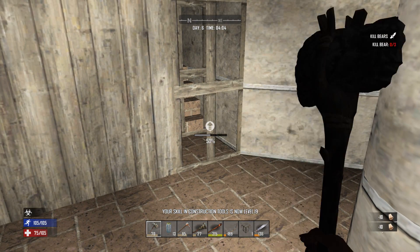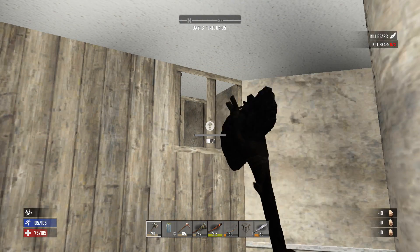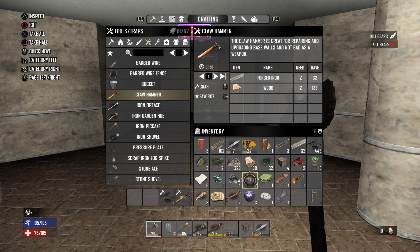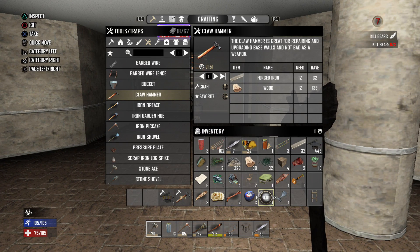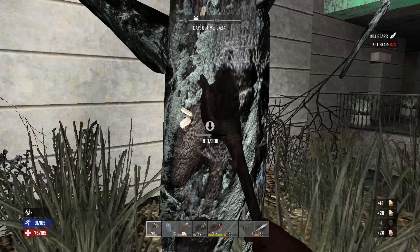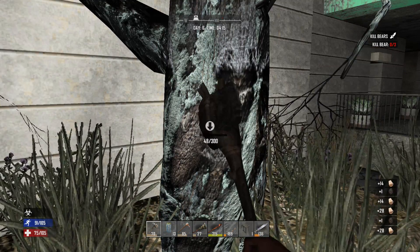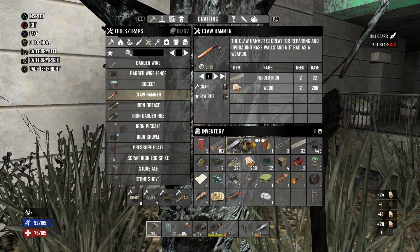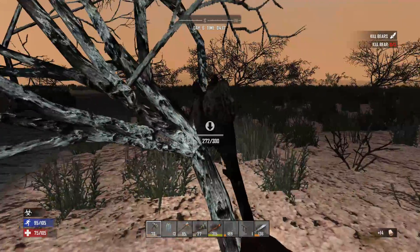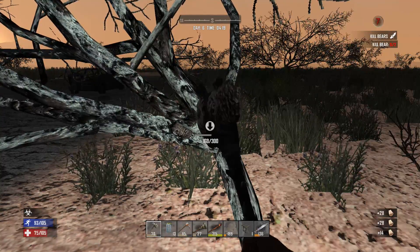Look at that — level 19 for construction tools. We're almost there! To get construction tools up to level 20, I'm going to go outside and farm some more wood because we're going to run out anyway. These burnt out trees are cool — they drop coal, which is useful especially early game. You can use it in the forge or to make some quick gunpowder. It's really handy to have that extra drop.